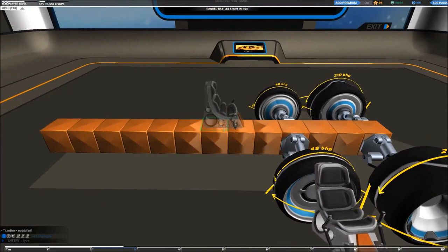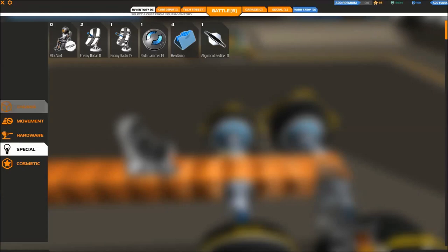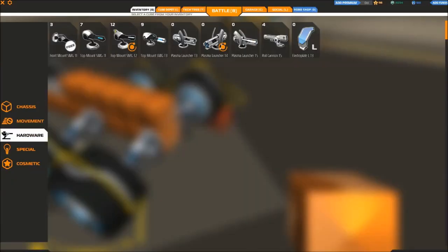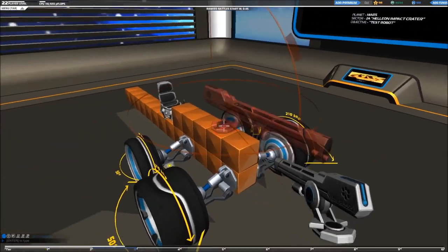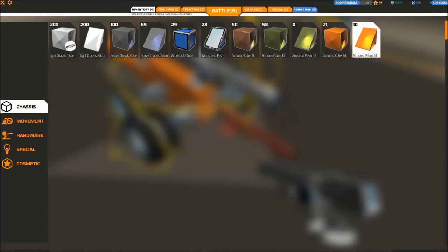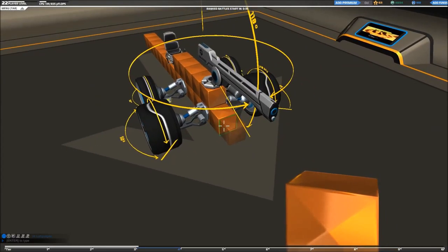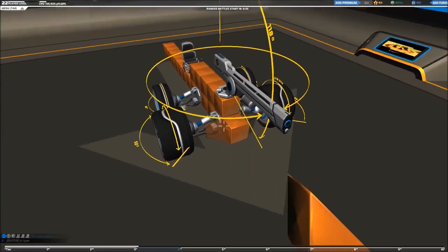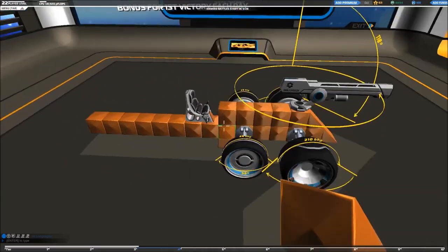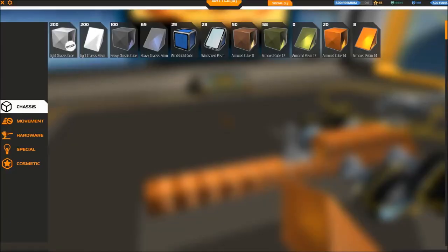I am going to place the pilot seat around here in the middle, and you will see why. This robot is going to be a sniping robot - I am not going to engage close. This is why I am making it so simple, because you don't have to be close to the enemy. All you need to do is stay behind and just kill people from afar.